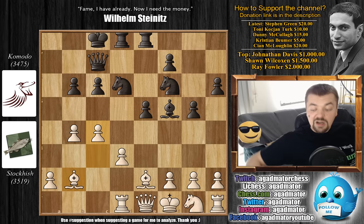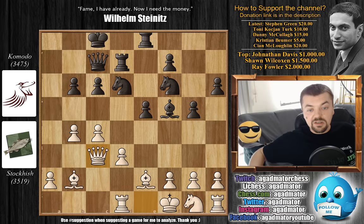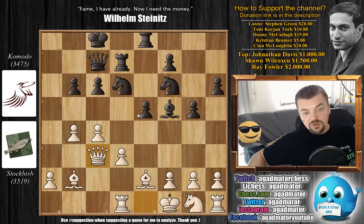Rook to d7, preparing either to double up on the e-file or the d-file, and now comes Queen to c3 - attacking the e5 pawn. If the rook doubles here, the pawn can be captured, and also e4 is not allowed as the knight on f6 would be hanging. So it's very interesting - if you put this position into your engine, moves like Rook d7 or Bishop to g4 offering a trade of bishops would be suggested. But the move Komodo played in this position is basically the reason we're showing this game.